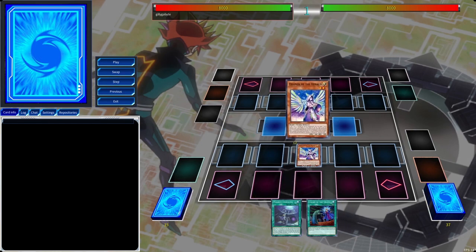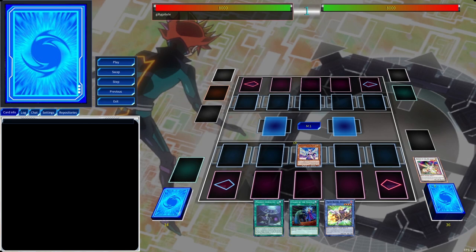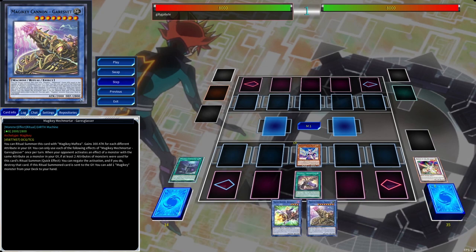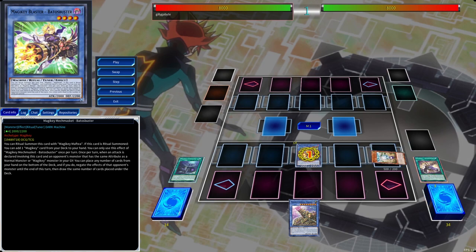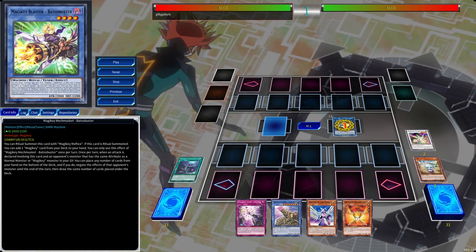Here's another similar combo featuring Diviner the Herald. We activate Diviner's effect, sending Herald of the Arclight to the graveyard from our extra deck, which allows us to add the ritual card to hand. We activate the Field Spell to get Magic Key Mech Mortar, then activate the effect again adding the gun to hand. Diviner then Special Summons Eva, and Magic Key Mech Musket adds a Magic Key card to hand. We do the combo one more time because we have a tuner and non-tuner on field. Eva's effect also triggers, banishing two fairy monsters, and we can add an Orange Light and a Herald to hand as an extra interruption on our opponent's turn.